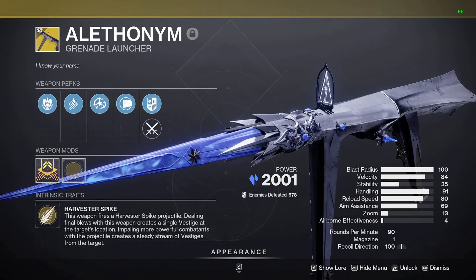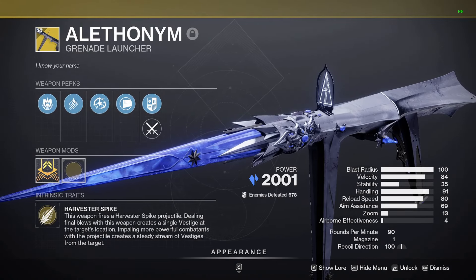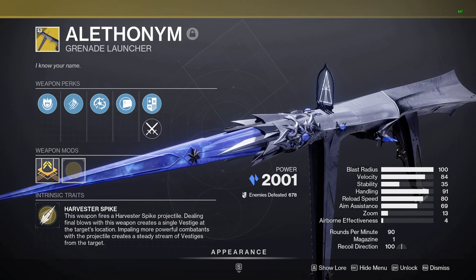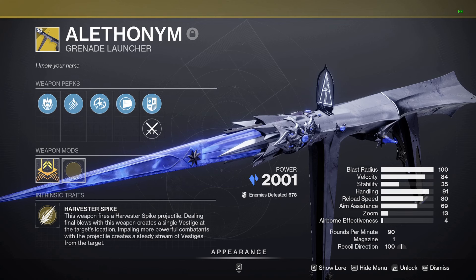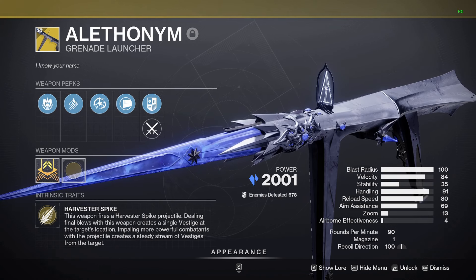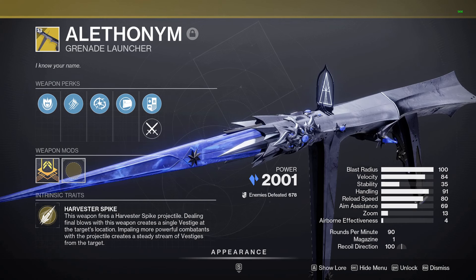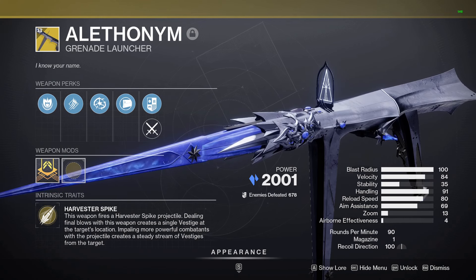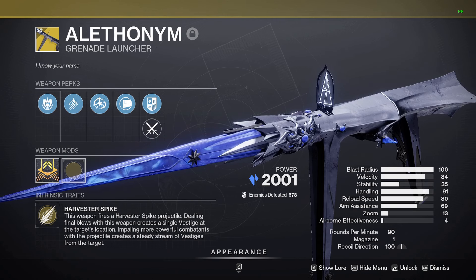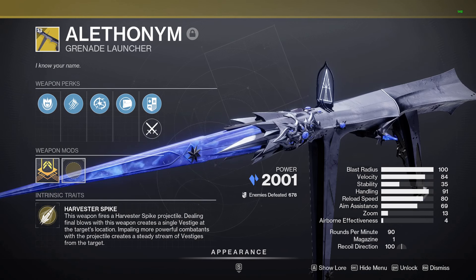The star of the show today is Alethanim — I'm pretty sure that's how you pronounce it, but don't quote me on that. This is a primary ammo grenade launcher, similar to Fighting Lion, but it's also similar to Mountaintop in that it's a rocket frame. It doesn't say it, but this shoots those straight-on Mountaintop-style shots — no arc, no drop off, it goes right where you aim it.